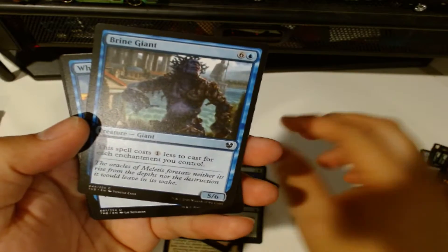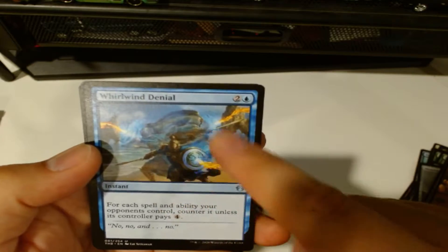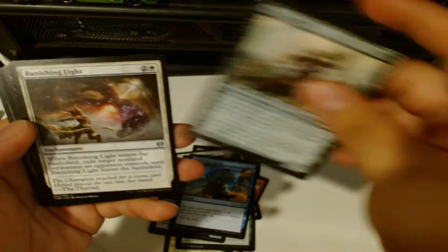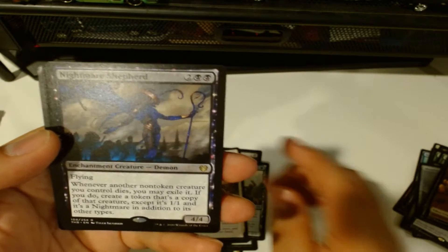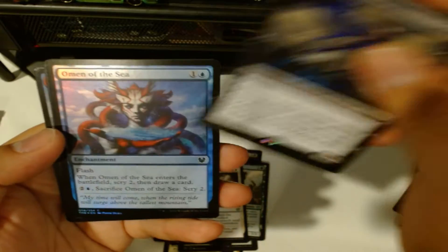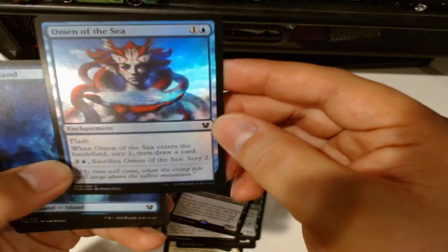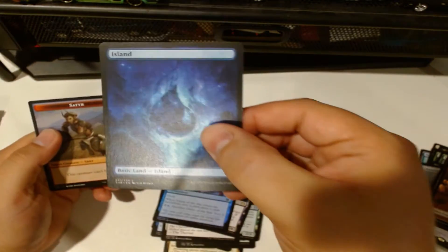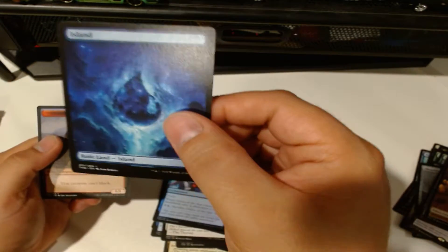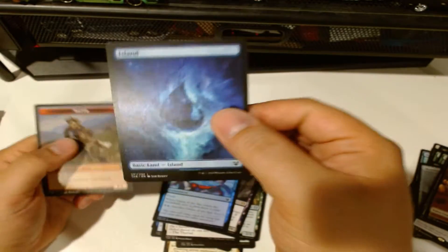Omen of the Hunt, Braingorger Giant, Whirlwind Denial - look at that, another spartan or Greece or Roman inspired art. Nyx Herald, Banishing Light, Nightmare Shepherd - look at that demon, super cool, it's a rare. And I got a hollow Omen of the Sea - wow, look at that! Island, and a token creature Satyr. These new lands are so cool, they change it up to look more like energies.